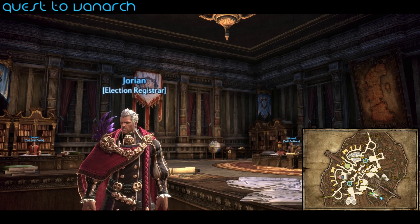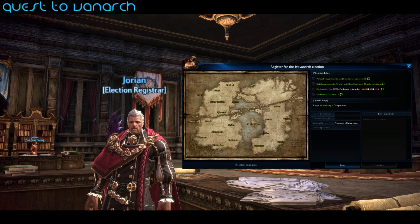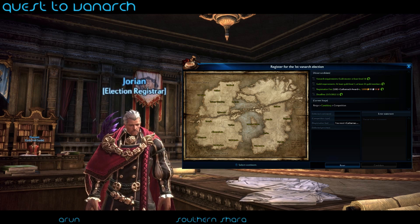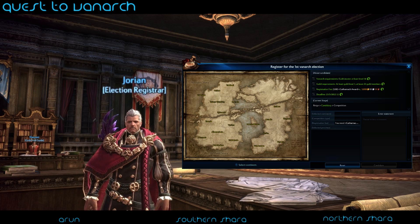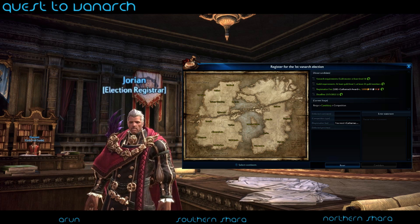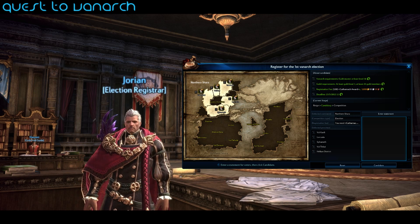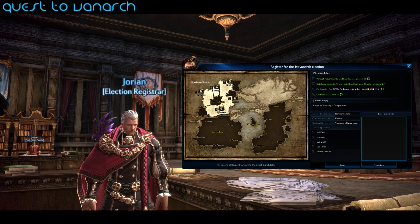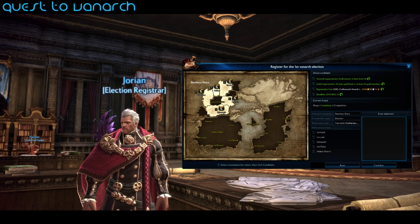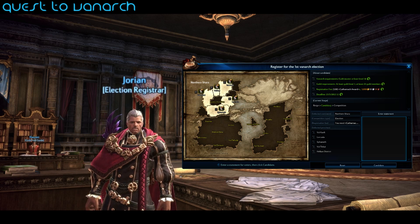This is also the first time your guild leader will have to make some decisions about their campaign. First, you choose which region you wish to be Vanarch of — split into three options: Arun, Southern Shara, or Northern Shara. Once you choose a region, it's further split into sub-zones — around five or six per region — and your GM has to list five zones in order of preference. If you come first in voting, you get your top pick. If you come second and the first-place Vanarch has the same top zone, you'll be assigned your next listed zone, and so on.